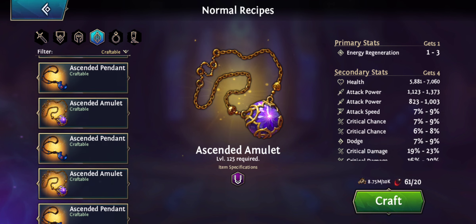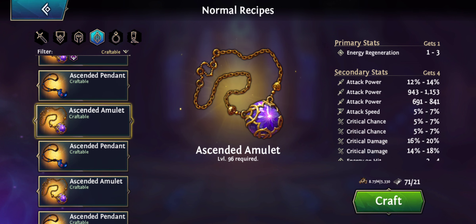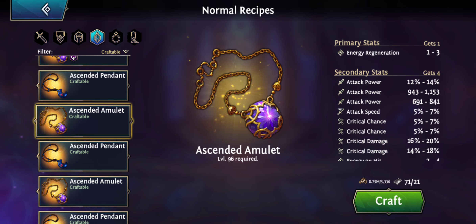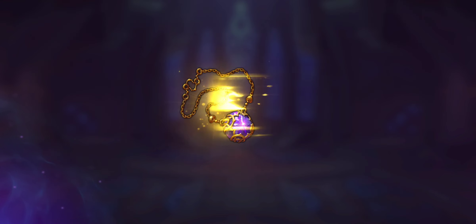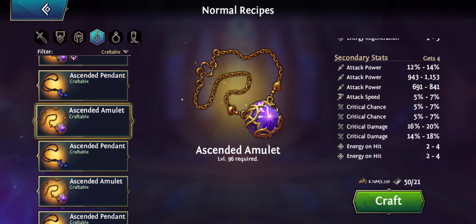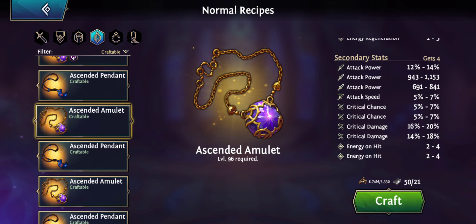Going to try an amulet as well. It's the energy regen one, and I'm hoping for attack power here, or some high energy on hit — then it can be a really good energy amulet. Got two energy regen, crit chance, crit damage, attack speed. Where is the attack power? I mean, seriously, is the game bugged? I've done four rolls now and haven't gotten a single attack power hit. That's really lame.